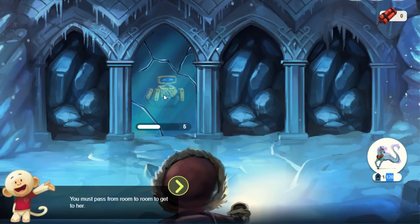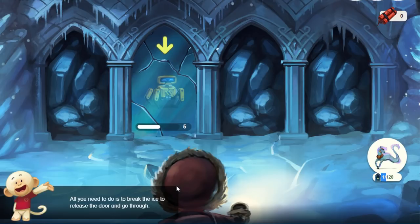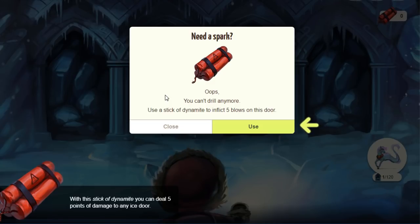You'll see these four doors throughout all the rest of the rooms. Sometimes you can't always break down all the doors — sometimes it's just one. It doesn't matter how many doors you break; it's just how many rooms you get through. This top number tells you how many rooms you've actually gotten to. You have to break the ice, release the door, and go through. We have to free Roby first. You can't drill anymore — you have to use a stick of dynamite to inflict five blows on this door. I've noticed a couple of players who said this charged them a pass during the tutorial.